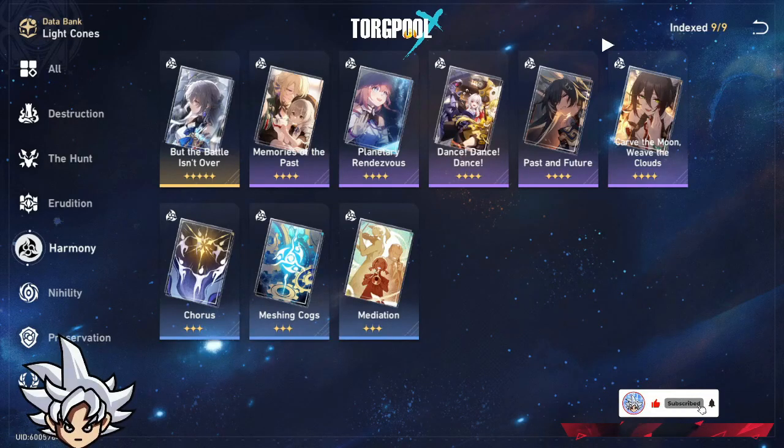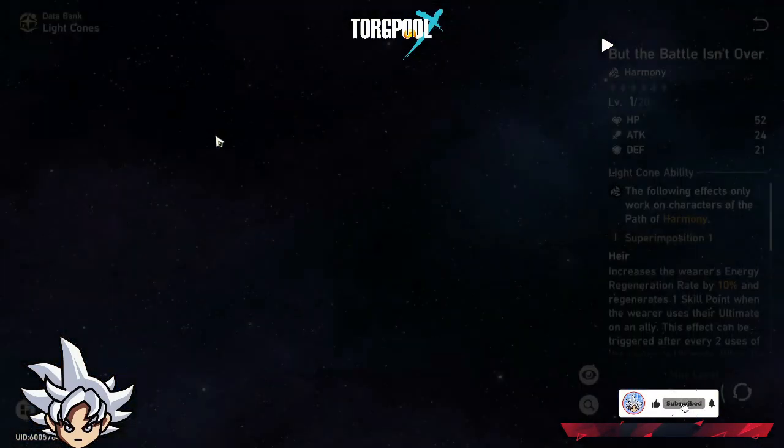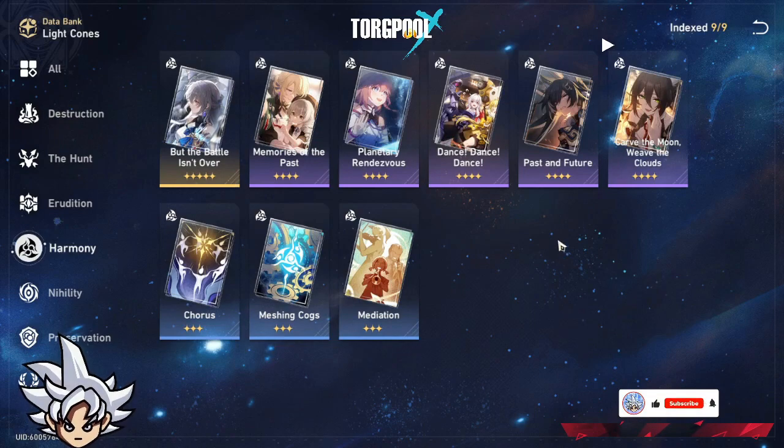Hello, welcome! This is the fourth light cone video for the Harmony element. This one is going to be easy to make because we only have one five-star for the Harmony type, which is the Bronya light cone.